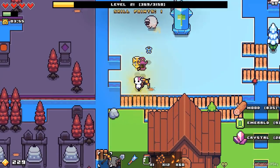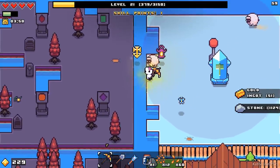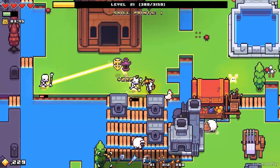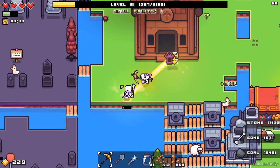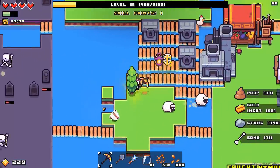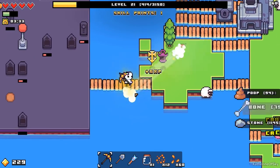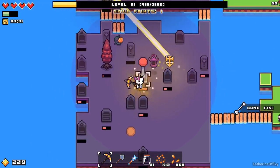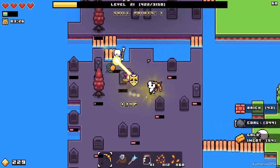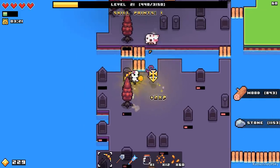Oh my God, this is so bad. We're not going to do this — we're going to take this mining rod down. I remember I had concerns about that; they were pretty justified, I would say. The next fish trap — I'll put it between these two islands, I think that's an okay place. I hope I can afford one — yes, just one.